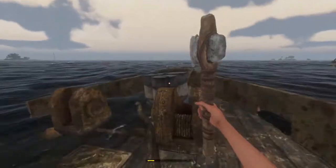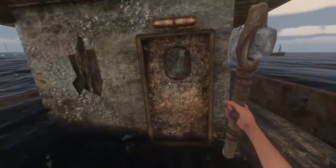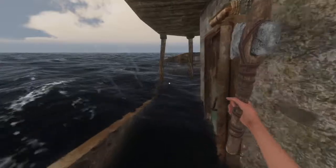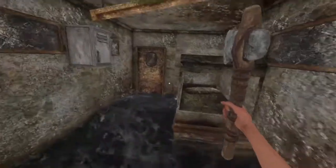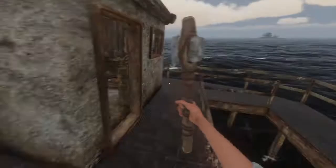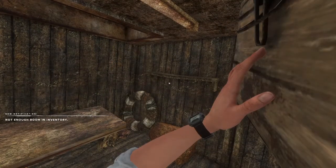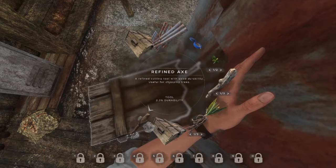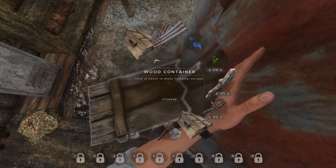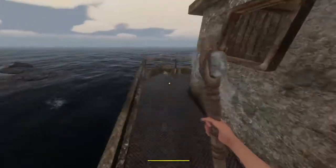Anything up here? Some more barrels again, I'll leave them for now - we don't need them yet, good for when we want to make a bigger boat. Can't get in that door. Anything in here? There must be another floor - we can get up higher. There should be a crate in here - more leather, a few more bits and bobs. A few bits in this crate. Okay, that was it for that boat. Let's go and dump a few bits.